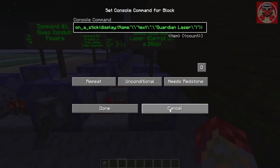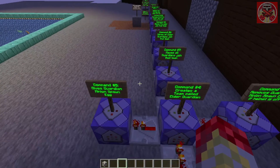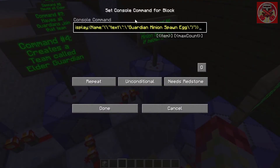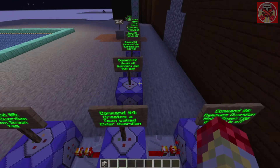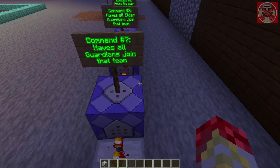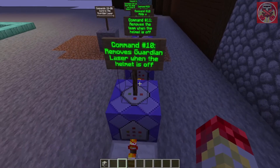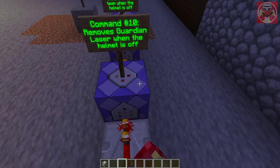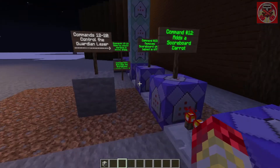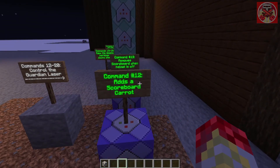This command gives you the Guardian laser, aka the carrot on the stick. This one creates a team called Elder underscore Guardian. This one gives you the Guardian Minion spawn egg. This one gets rid of that special egg when the helmet is off. This one makes all Guardians and Elder Guardians join that team — so that's for Guardians, and this one's for Elder Guardians. This one makes you join that team. This one removes the Guardian laser when the helmet is off. And this one removes the team called Elder underscore Guardian when the helmet is removed. Commands 12 through 20 control the Guardian laser, as you probably saw if you watched the Guardian disguise command video.